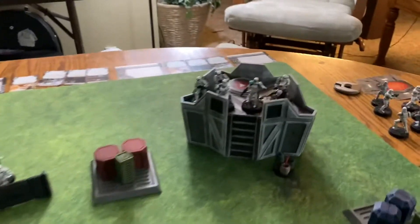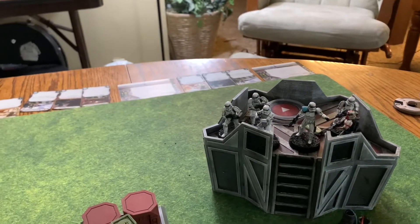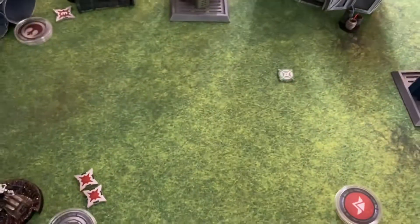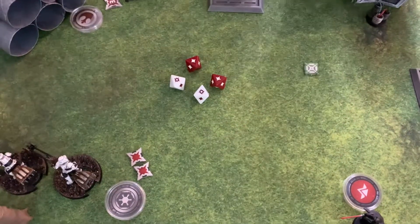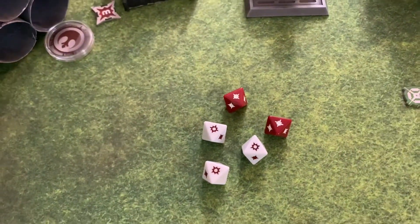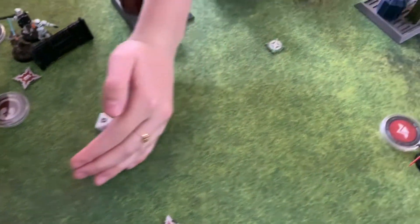With the stormtroopers you have five white dice and two red dice. Spend the aim token and re-roll up to three. There are four initial hits — spend the aim token to re-roll. After the re-roll: five hits total, including three crits. My guys block with the white dice — not great blocking dice.